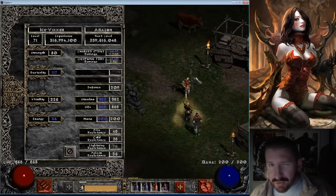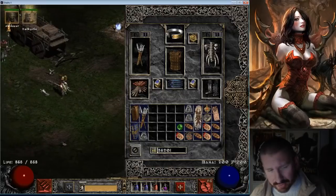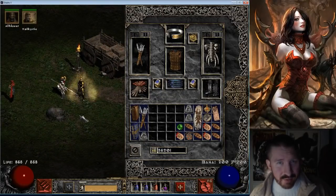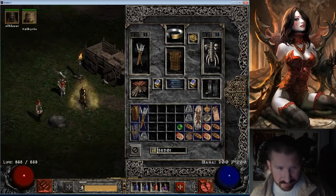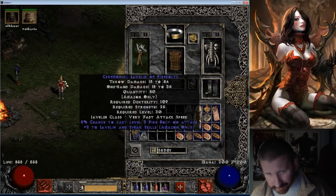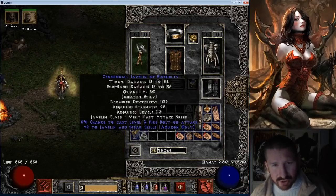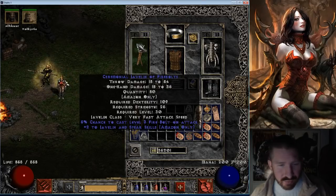I think I'm in Act 4 Hell and I still need to kill Satan. But here's the thing — she's all self-found. I'm not trading anything with this character. It's a good way to go, man. It's a rewarding path. And of course, with that, she's still using junk javelins — some magic javelin. It's horrid, it's ceremonial, but it's two to all javelin and spear skills anyway. So whatevs.